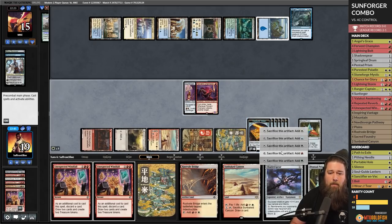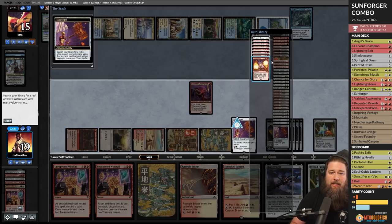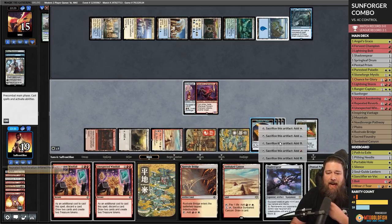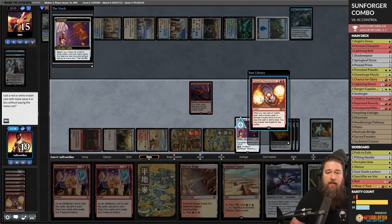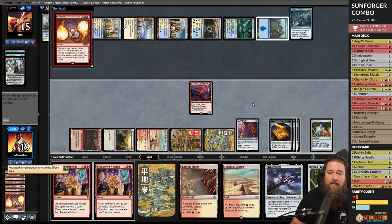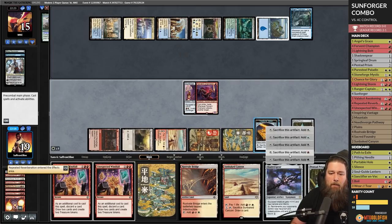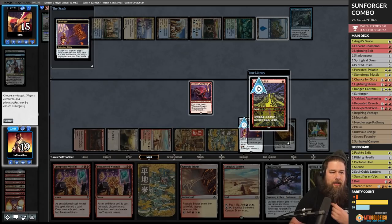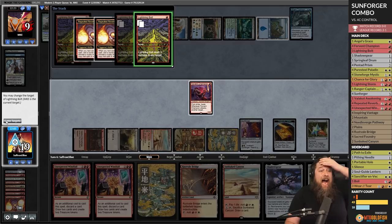Equip, unattach — we got it, this is game. Unattach, Repeated Reverberation, equip. Maybe this deck is legitimately good — this matchup seems ridiculously bad for us but we're getting there. Repeated Reverberation, cast it again — can never have too many reverberations. Then equip, unattach, then Lightning Bolt for 21 stacked — legitimately good!